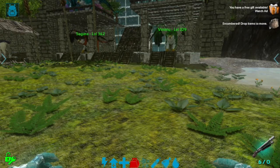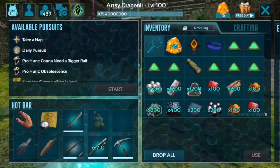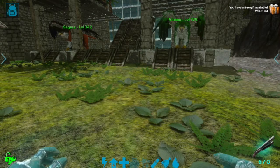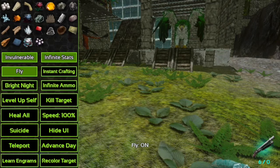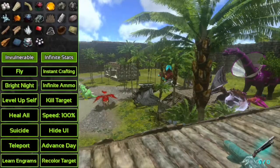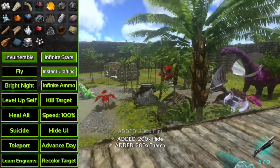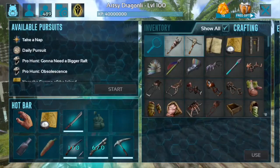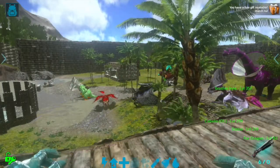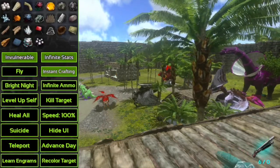Invulnerability also applies if you are riding a dino — they also have invulnerability, but as soon as you dismount the dino their invulnerability is off. Next is Infinite Stats. If I add in a bunch of metal I have full weight, but if I press Infinite Stats I can move around at will however fast I want with this much weight on me. Fly is another good thing for builders — you can basically just fly on top of your building.